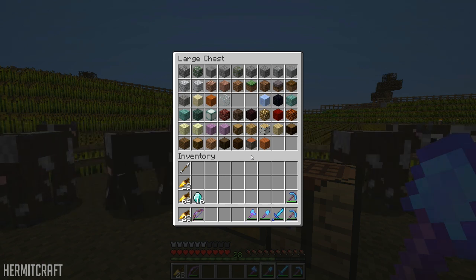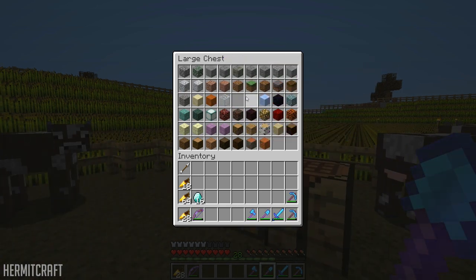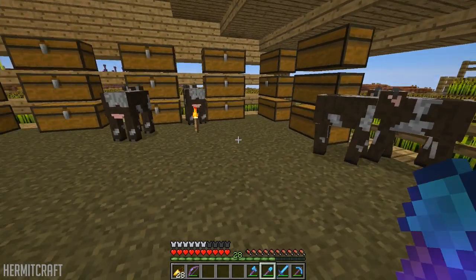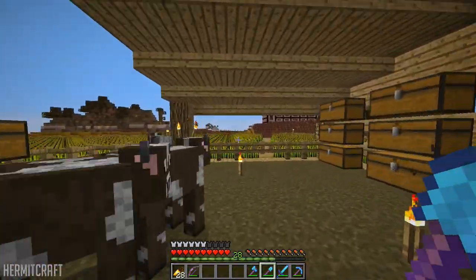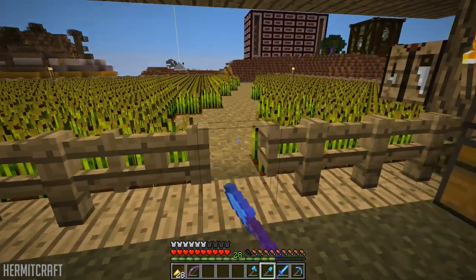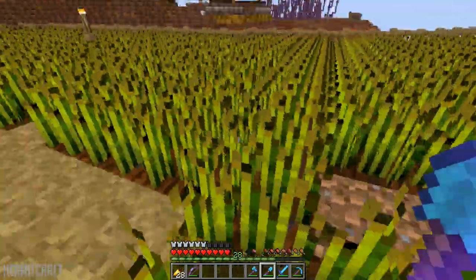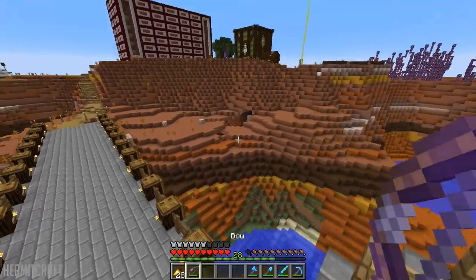I moved everything from the storage rooms up here so we could get a better grip on things. This time I added stone in, but we're missing a couple pieces — we're missing snow and regular ice. For wood I did the wood and then the wood planks, and I'm going to do saplings and leaves together. I'm pretty upset that I lost that episode because I really wanted to like that episode.